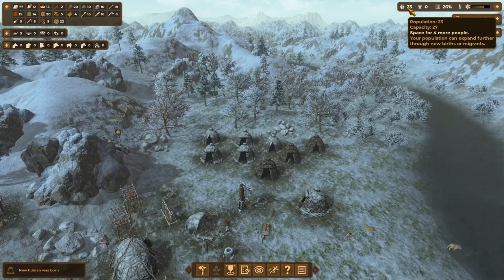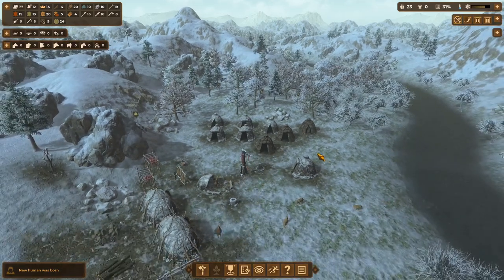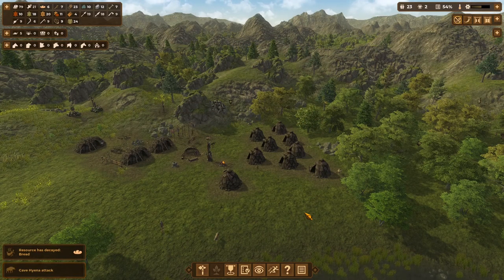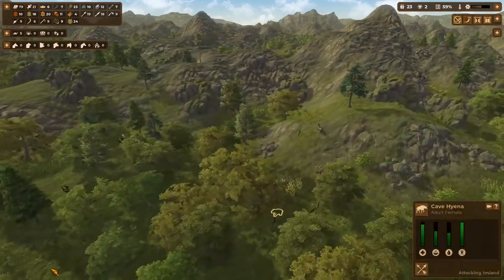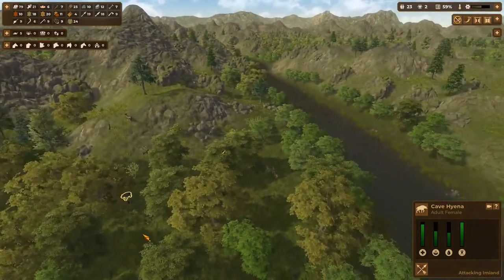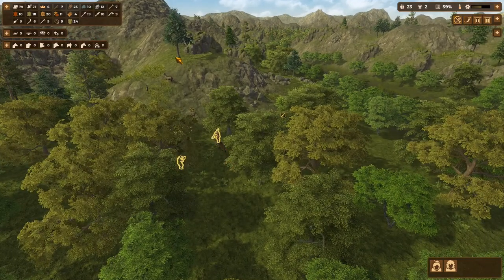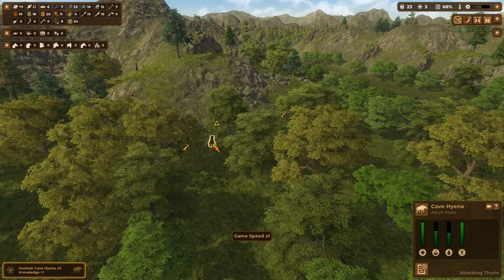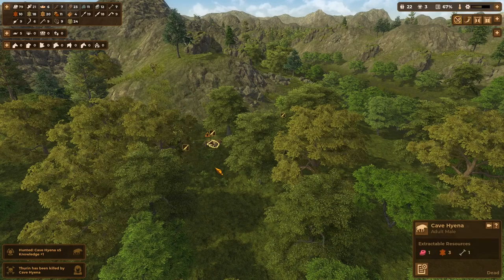We've got 27 capacity off of our 23 current population, so we've got room for four more — we'll hold off building additional tents. We've got a cave hyena attack back here on this villager. They're not going to run to the village, so let's just make sure they're both attacking him. Unfortunately, we lost one villager.